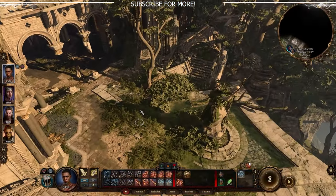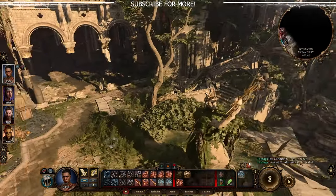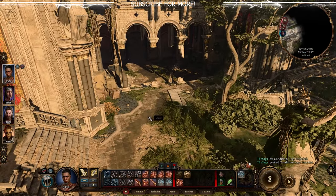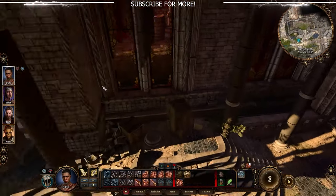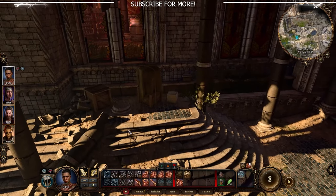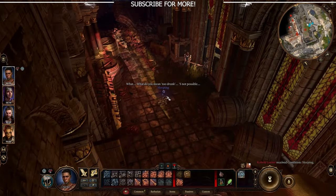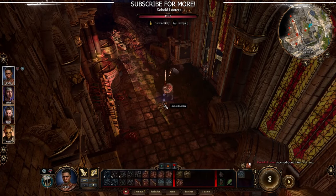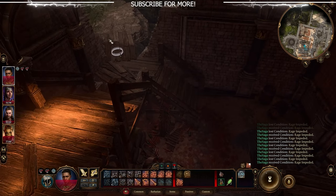First, you will need to make your way to the Rosymorn Monastery. This will be on the mountain pass direction, on the way to Act 2 but before you hit Act 2. Upon reaching this monastery you will notice a cracked window which you need to jump through and get inside. There will be some explosive sleeping cabals that you will need to face off against, but they should be fairly easy to fight off.